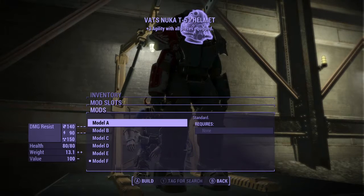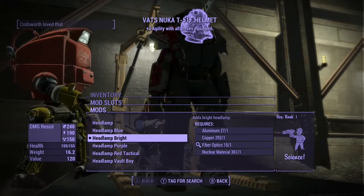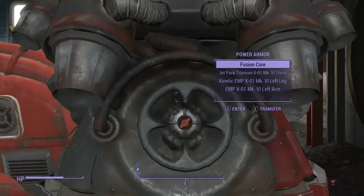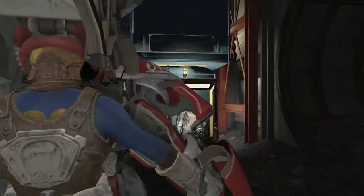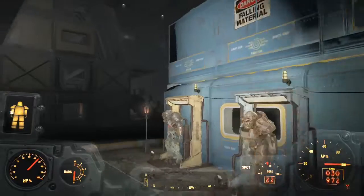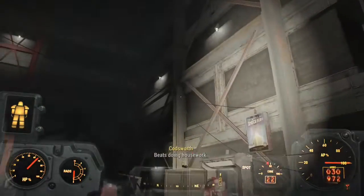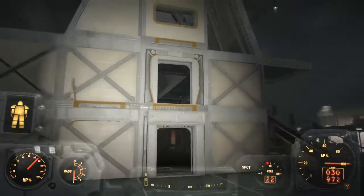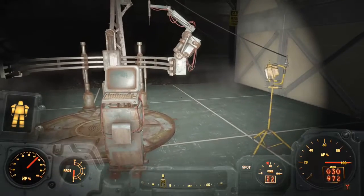I wanted to come down here and change my headlamp — the one I had wasn't very good. There's Codsworth getting all over the place. I've really gotten into power armor in this playthrough — I never used it before, not even in Fallout 3 with the different type of power armor. As you can see I've connected all this electricity, and I'll show you the power station I created a little later.